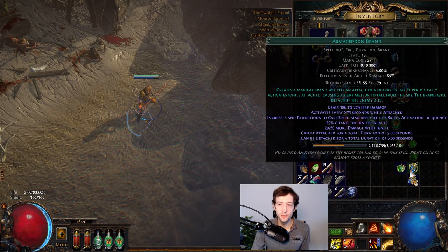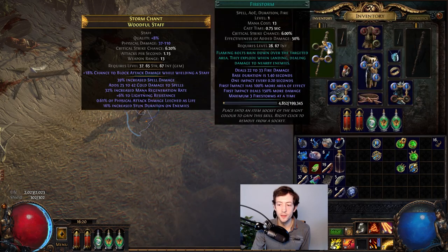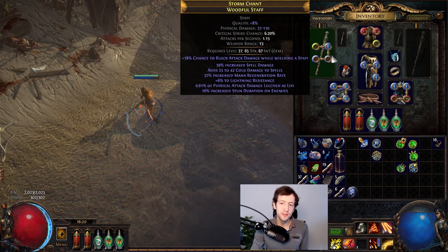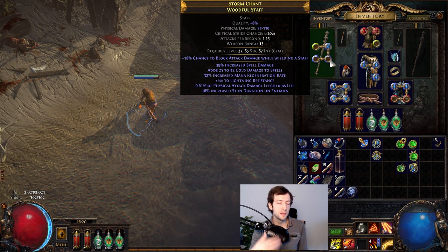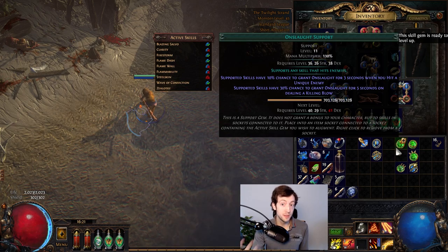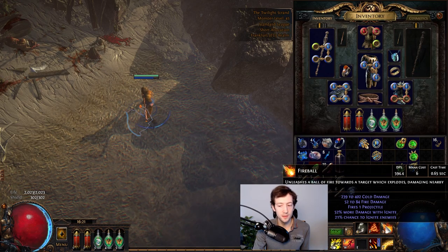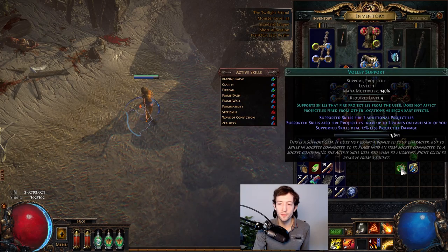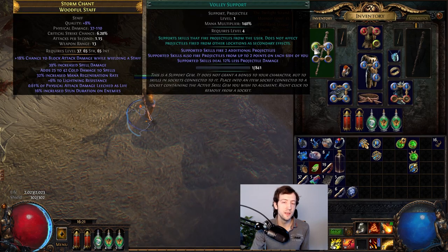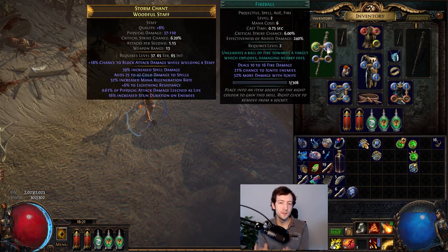You can swap out skills — for example, here is a firestorm, and putting it in changes my right-click skill. Now there are more sockets and you can socket a certain amount of skill gems. There are also support gems, which alter or buff the skill you use. For example, with fireball we have a singular fireball that deals damage and has a burn effect on crit. We can put in a volley support into the green socket and that will link to the fireball. The fireball has a projectile tag and the volley support also has a projectile tag, which means they work together.